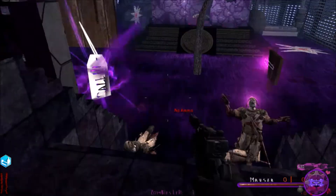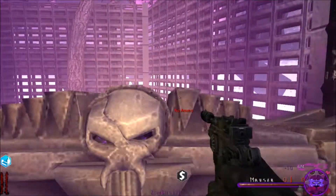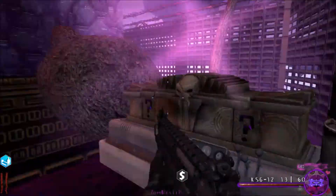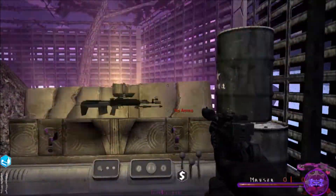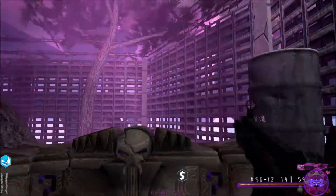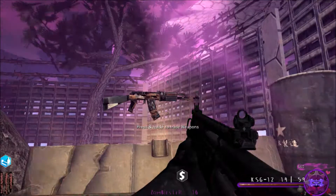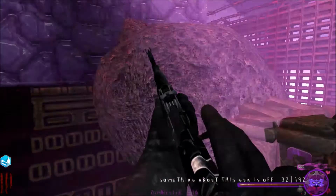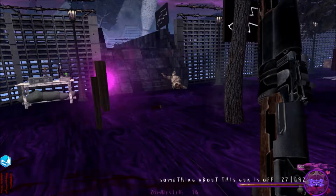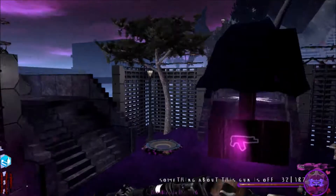Let's get some points! This map loves to give out good weapons early on — I hope that works out. We've got a Scar-H, not bad, that's better than the shotgun. Something about this gun is off though — it's got a weird name and I don't think I should have picked it up.